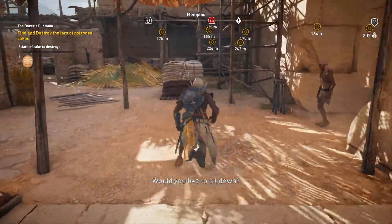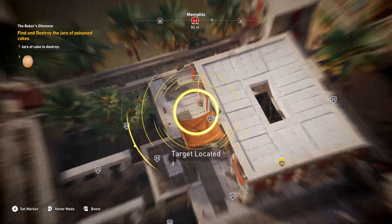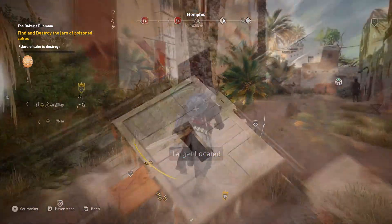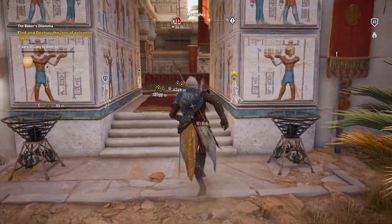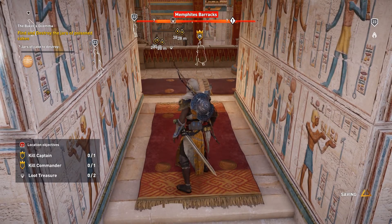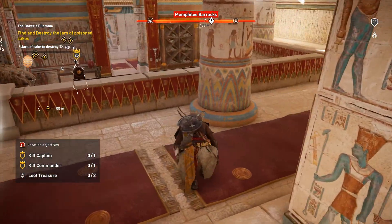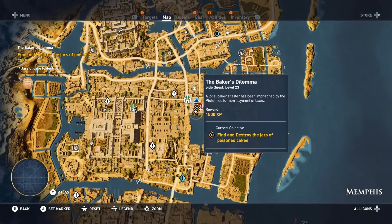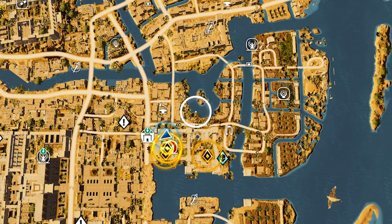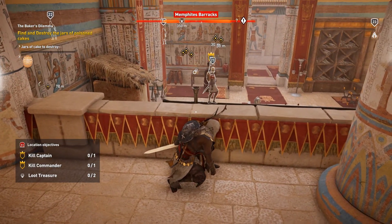So the plot thickens — they've got some poison cakes in there. We need to find and destroy the jars of poison cakes. Bring out your eagle once again and pinpoint the locations at the barracks. There's a lot going on in this area. At this location we have a few objectives: we can take out a captain, take out a commander, and there are two loot items. Here is where the commander is — let me zoom in on the map.